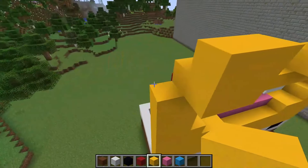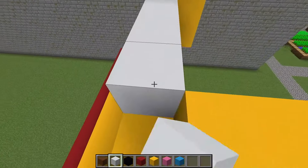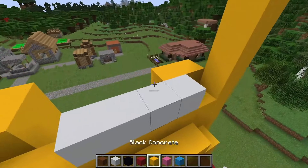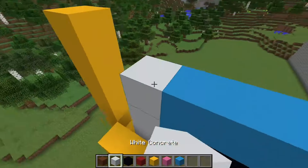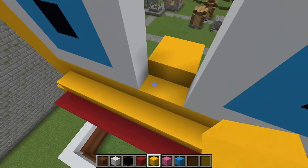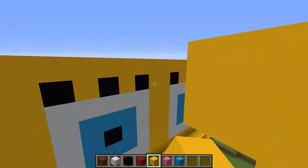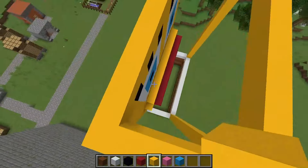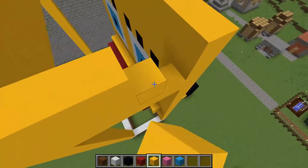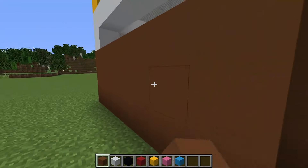I continue to build SpongeBob's face. I build his eyes from white blocks of concrete and blue. I build his eyelashes from black concrete and SpongeBob's second eye. I continue to build his face. I build up voids with blocks and build the contour of SpongeBob's head from yellow blocks of concrete. I slightly increase the building in height. I'm building up the voids in SpongeBob's suit and finishing his shirt.